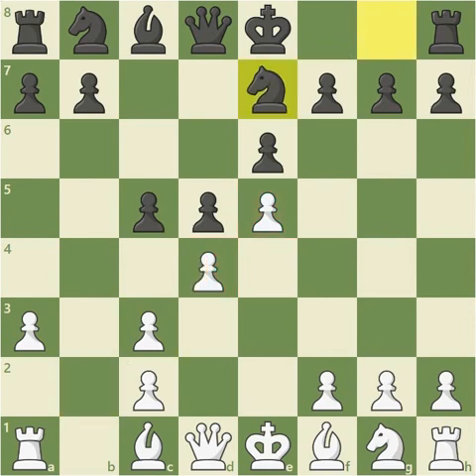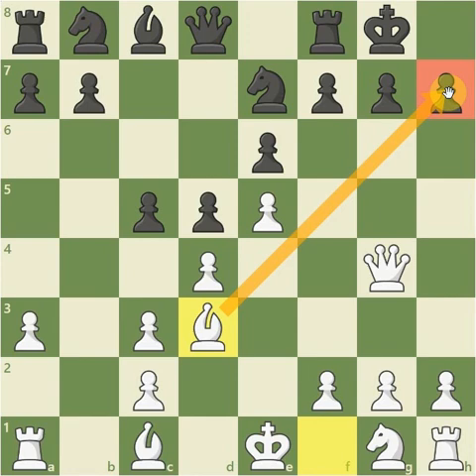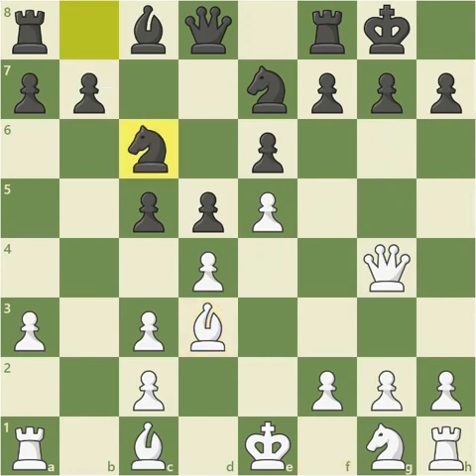Bishop takes C3 is by far more common. B takes C3, and then Knight E7 played in the game. And now Queen G4 played, targeting this pawn, but here black has moved the knight already, so it can just castle. Now Bishop D3, putting the bishop on a very nice diagonal, eyeing this potentially sensitive H7 square. Knight B to C6 played.